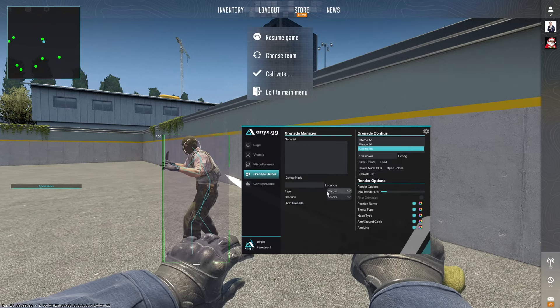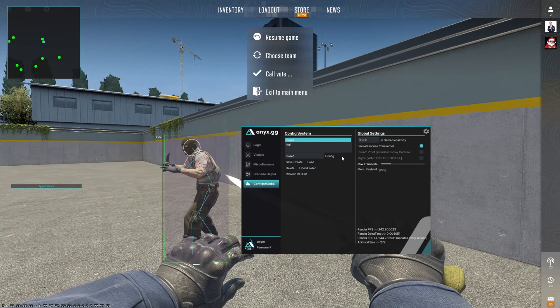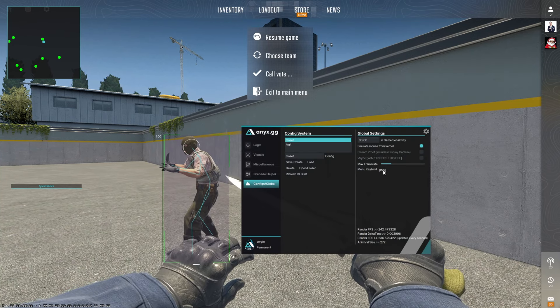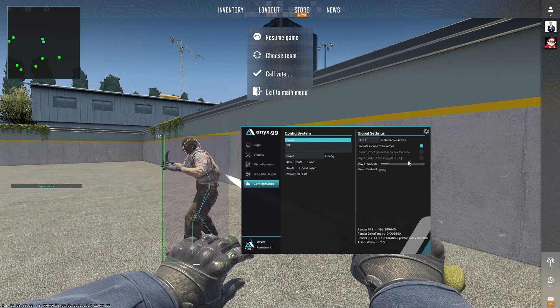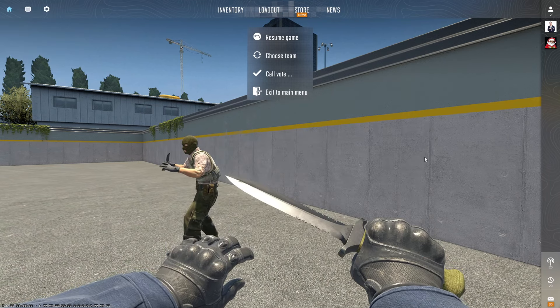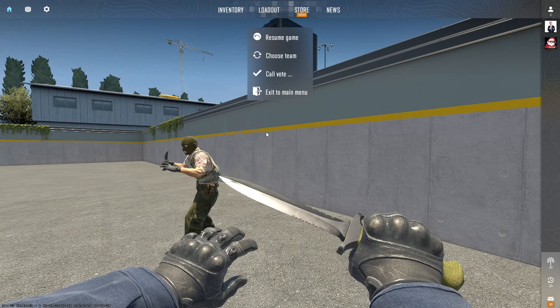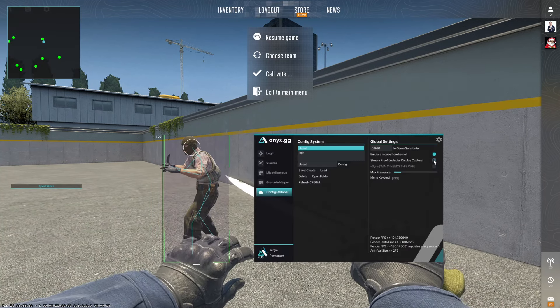In the configs tab we have configs to save and create. You can do a custom menu bind — I like the insert key, but if you have a 60% keyboard you can use another key. Max frame rates you don't really need to touch. Stream proof is a great feature — if you want to stream but don't want viewers to see your visuals, press this and viewers will not be able to see the menu or visuals, but you can still see everything on your screen.